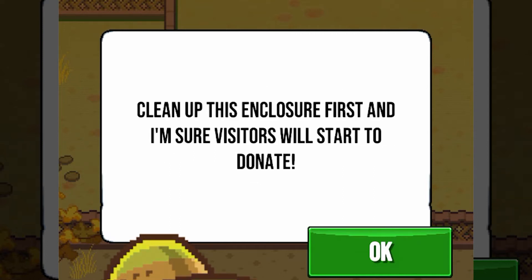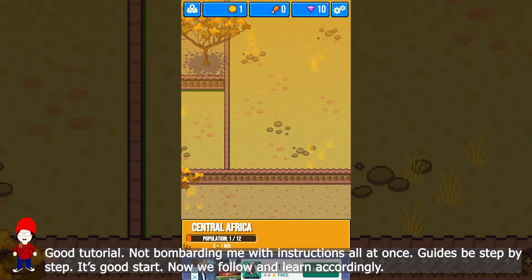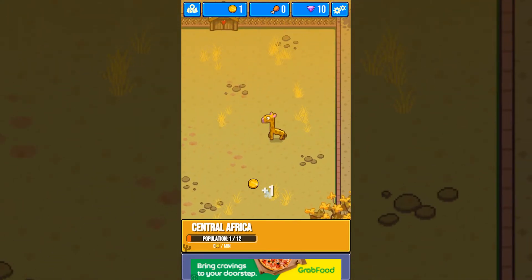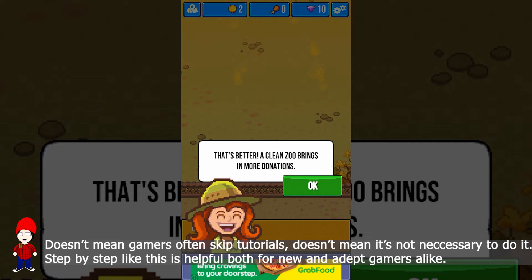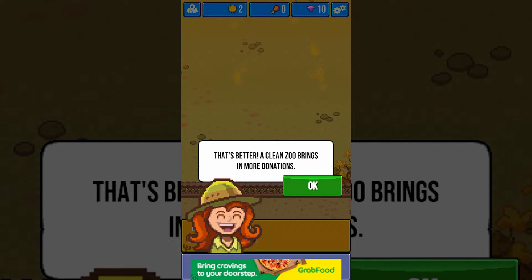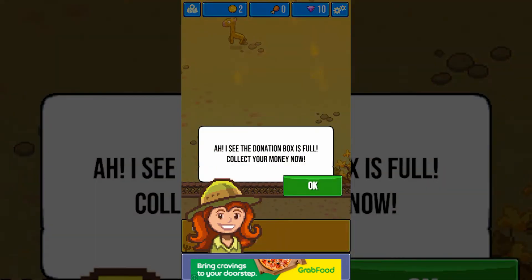Clean up this enclosure first and I'm sure visitors will start to donate. Yes, this is the kind of tutorial that I want to see in the previous games that I've played. A clean zoo brings in more donations. They have a tutorial — they don't just drop all the instructions at the same time and let the gamers memorize it, because not everyone is going to remember every single detail. It should be something like this: they show you something, you press OK, and then you do it — like cleaning up the poop.